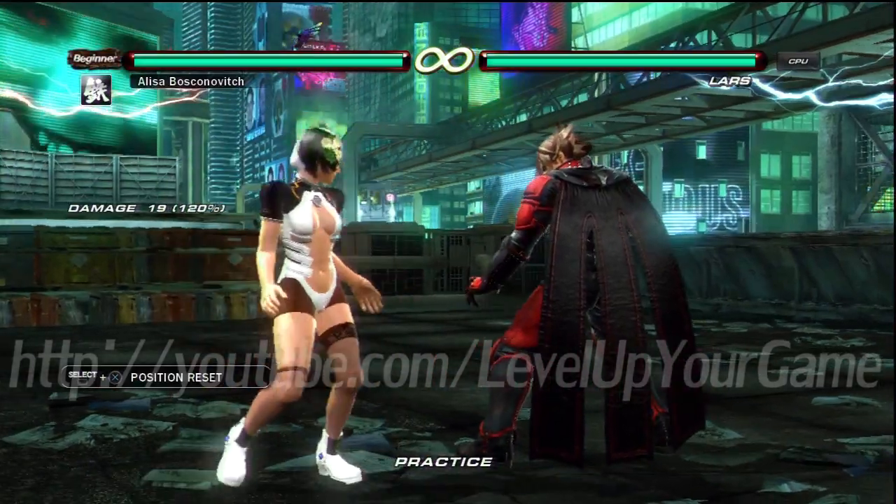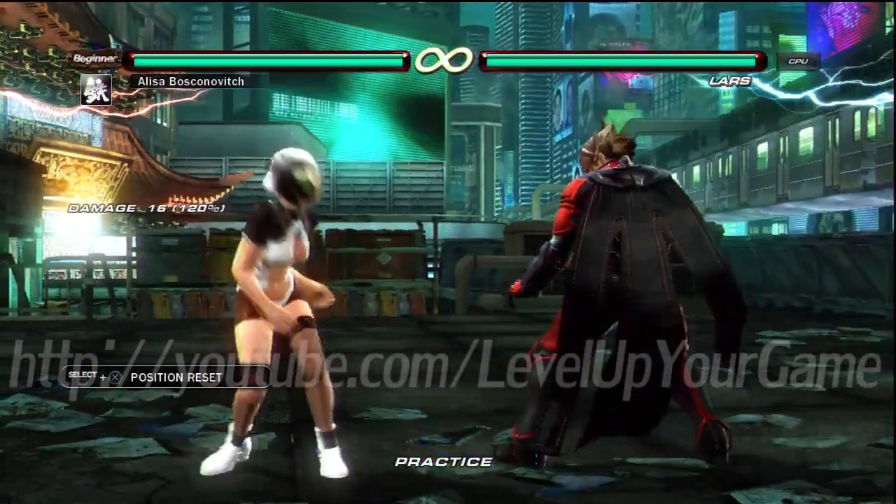And there's also the ever popular down back 3 into down back 3. And if he does that again, my option select just got screwed because my low parry window just disappeared after the full crouch down forward 1 plus 2, and then I'm not avoiding the wall standing four anymore because he just crouch cancelled into a down back 3 again.